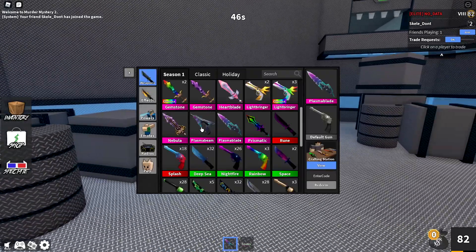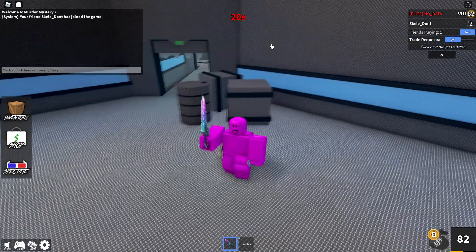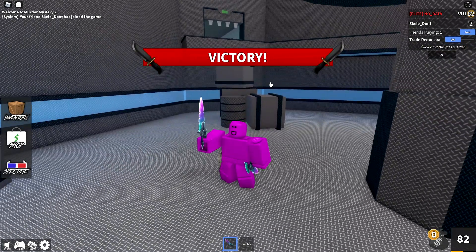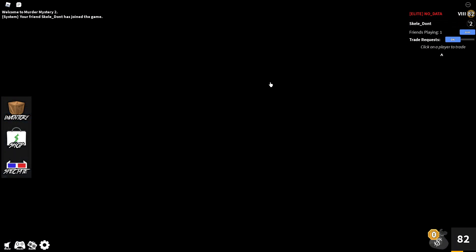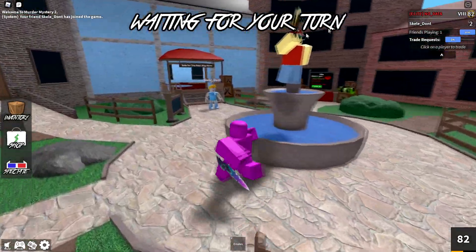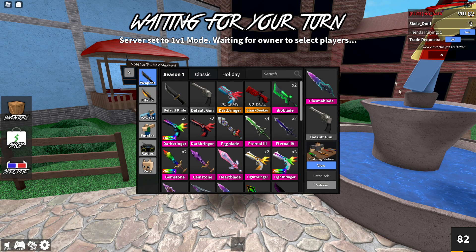On the Plasma Beam the colors are kind of there but they're a lot harder to spot. The Plasma Beam is actually the first season one shop godly gun, which has been going on for like three years by the way, so some of you guys might prefer the Plasma Beam because of that rarity - shop godly guns are incredibly rare. Or maybe you just like the look of the gun better; comment below and let me know.